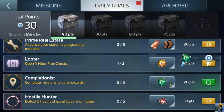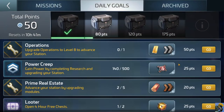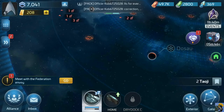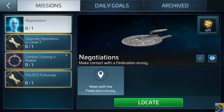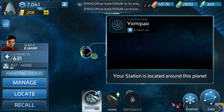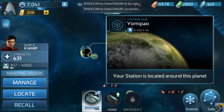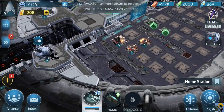We completed the mission — we got a lot of experience. Let's open up this treasure chest — recruit tokens, now we're talking! A federation envoy has requested we meet them at a nearby planet. I need to find somebody who's level four — let me locate them. Can I tell my ship to go here for this mission?